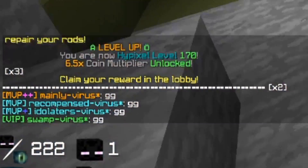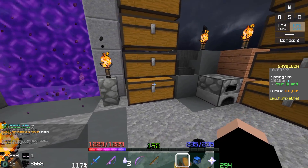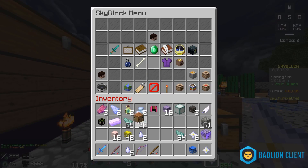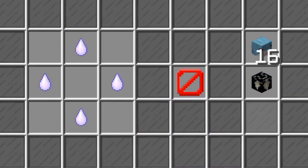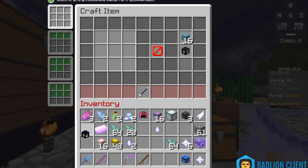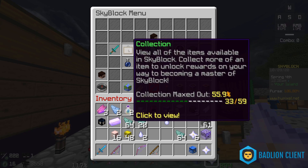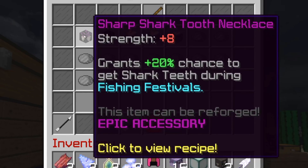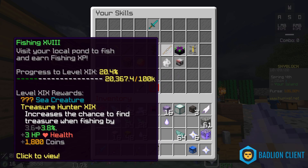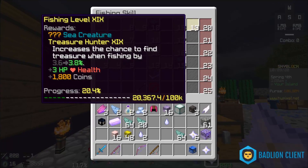The fishing festival is done, let's get out of here. We've got several shark teeth from before the event so we can immediately upgrade again. Look at this - honed shark tooth necklace, 15% chance to get shark teeth during the fishing festival. Now the question is how do we upgrade from there? We can't get tiger shark yet - either that or they're extremely rare. It might be because of my fishing level.